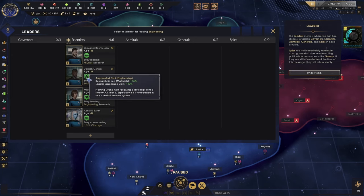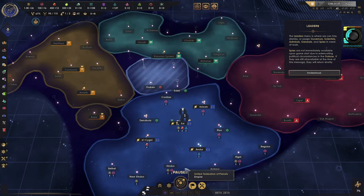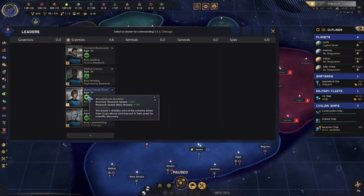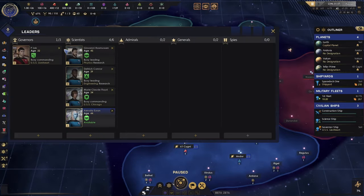Spies are not immediately available upon game start due to extenuating political circumstances in the galaxy. If they are still unavailable at the time of this message, they will return shortly. I'll try to work with my science officers here and see if I can get a better combination.